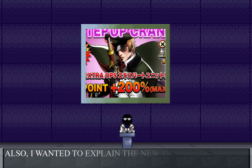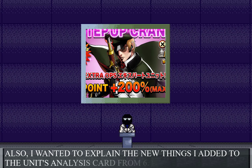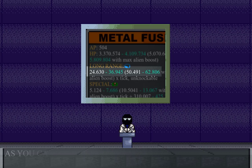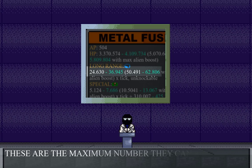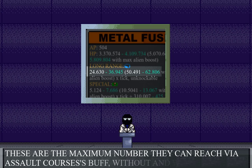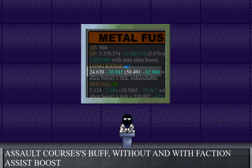Also, I want to explain the new links that added to the newest analysis come from the 6.0 update. As you can see, I added a number with another color by each stat. These are the maximum nodes that can reach via Assault Curse's buff, without a winning faction assist boost.